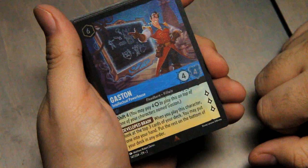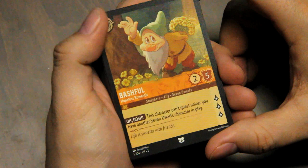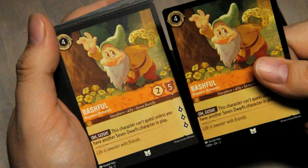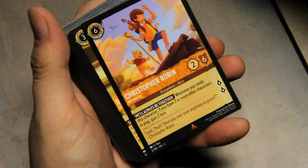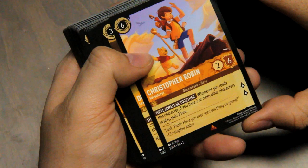Bashful — he can be ink. He is a Seven Dwarves character. This character can't quest unless you have another Seven Dwarves character in play, which technically could just be double Bashful, but that's a lot to quest for four. Christopher Robin — We'll Always Be Together. Whenever you ready this character, if you have two or more other characters in play, gain two lore. Quest for two, and gets two as he's readied.